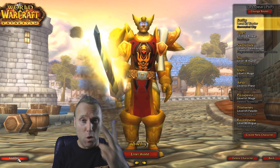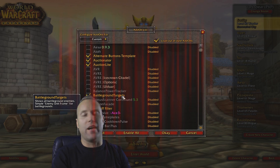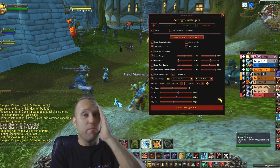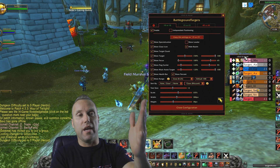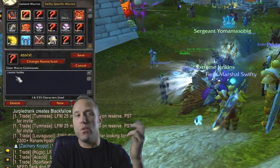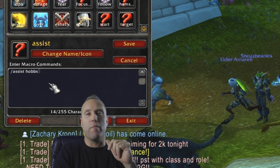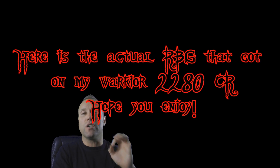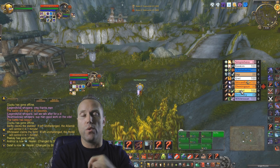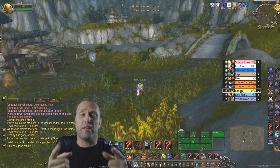For add-ons, the one important one is called Battleground Targets. I recently learned about it when I started doing serious RBG rating. It lets you see everybody on the other team and how many of your teammates are targeting them — you can monitor your own team and see if they're doing anything wrong. You also want an assist macro so you can instantly assist whoever is calling out targets. Make sure you're talking over Skype or Ventrilo with your teammates.